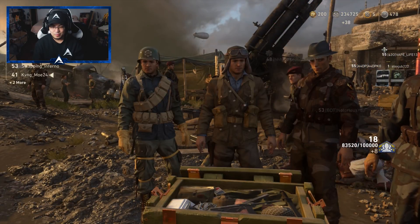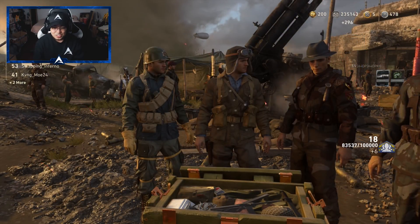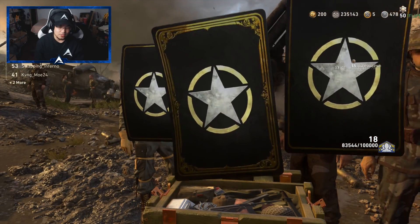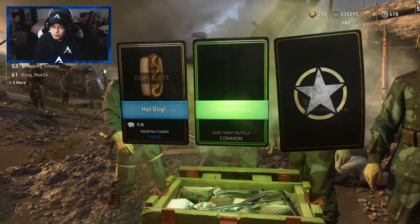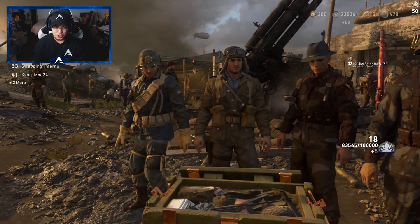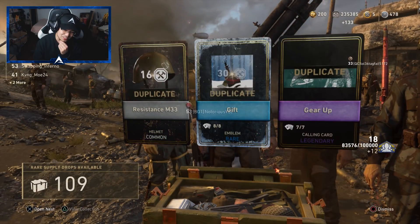I can't get anything, which is so sad. Here we go, another rare. I literally have like every uniform in the game at this point. This is so bad. I'm opening up rare supply drops, man — this is terrible. I am going to be doing a Blitzkrieg bribe opening as well. I just need to make sure I stack up on them and get them all done.